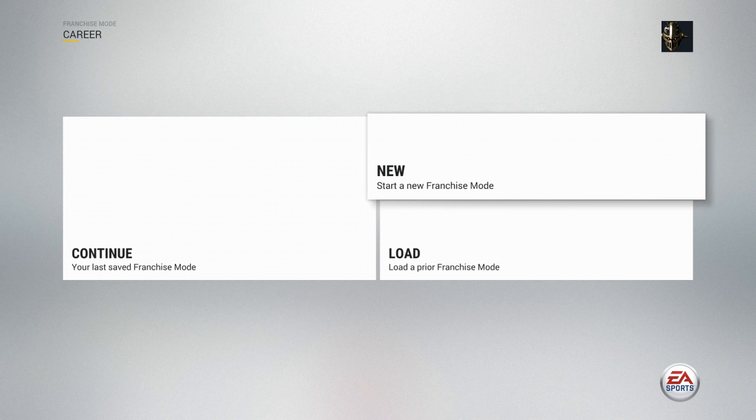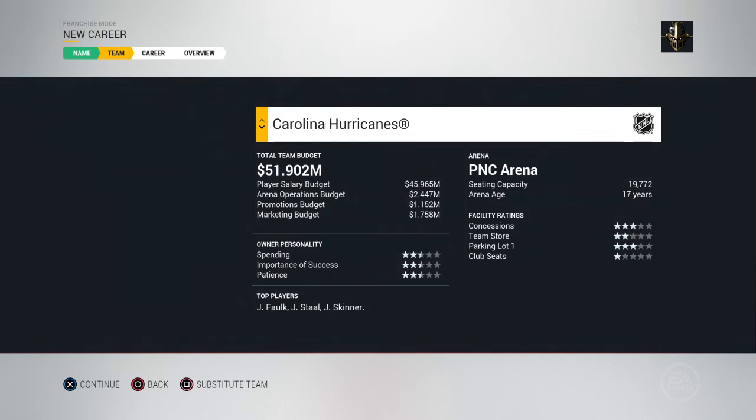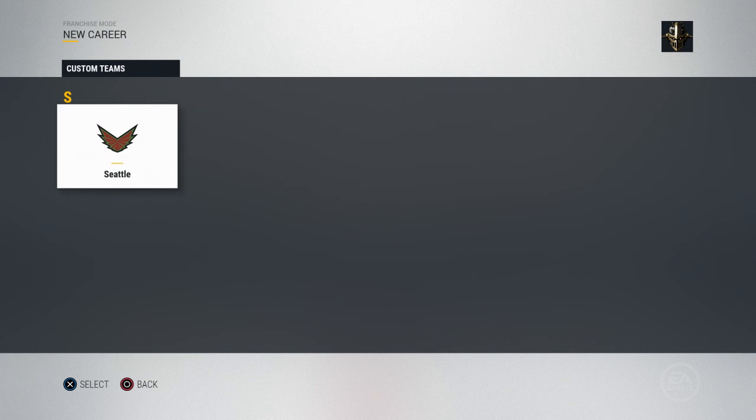Right off the bat we're going to click new, start a franchise. The next thing is to select your team, and when you do that you can also substitute a created team in. You cannot substitute any other teams — you can't do Europe or anything unless you created them and used their roster.